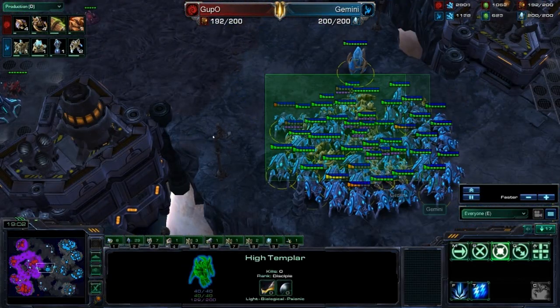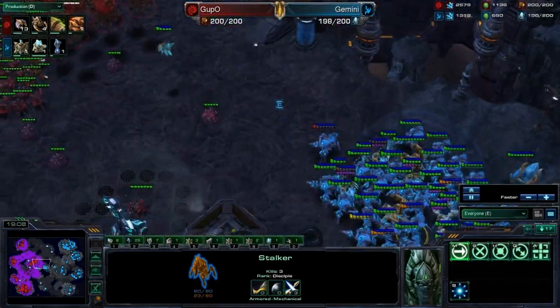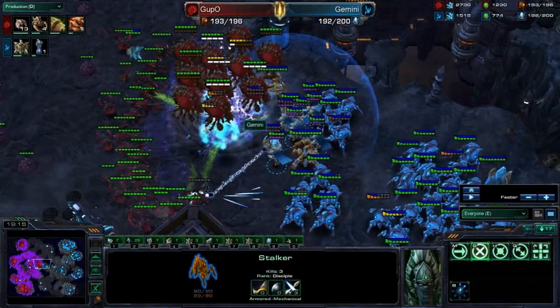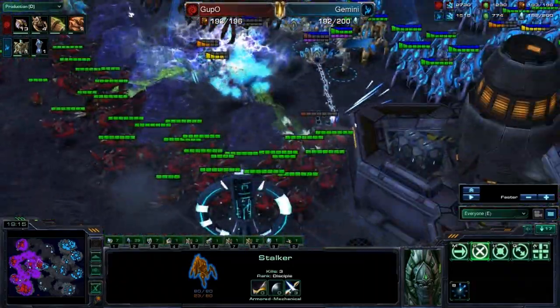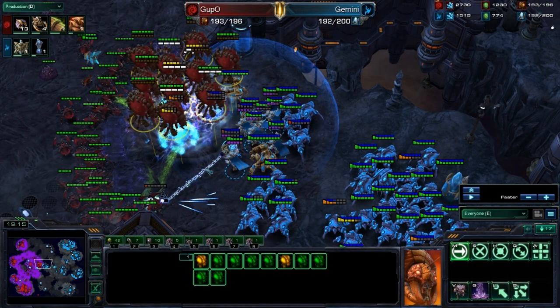Let's go back to this attack. So while this harassment is going over here at the third, I did a little poke up into the main. I saw all of the Infestors were gone. So what I did, I moved up, put the force fields down. You can see all the force fields down, pretty much blocking all of the roaches out. I sniped a couple of overlords at first beforehand.